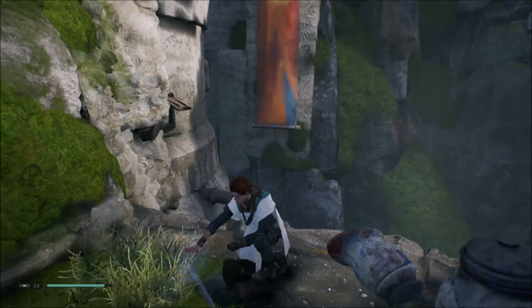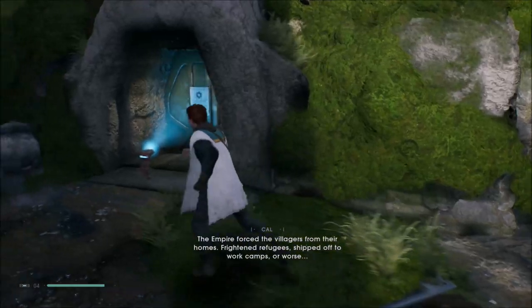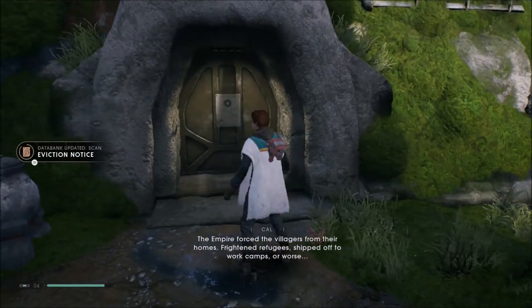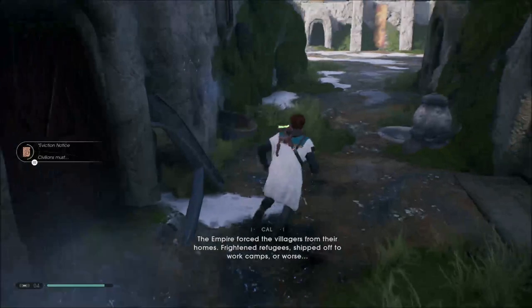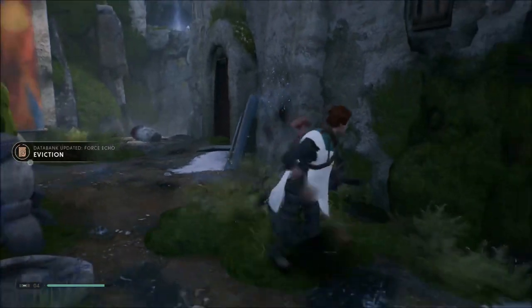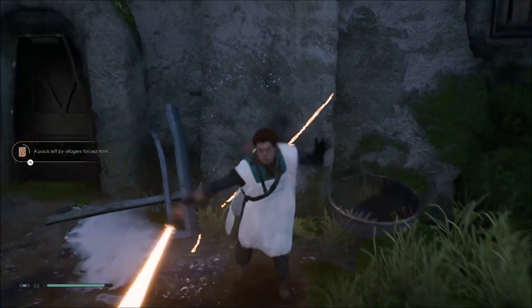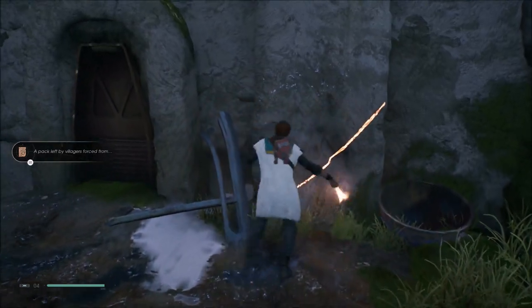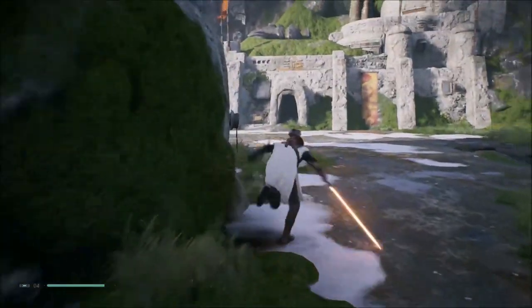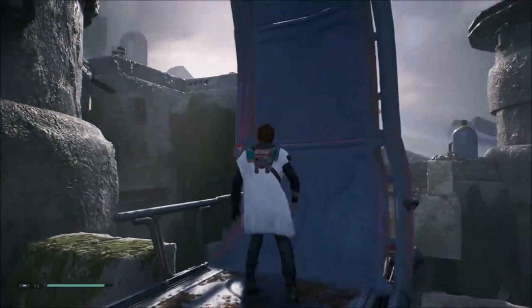Another sense echo: 'Eviction notice.' There's some sort of force thing here — you can tell because of all the strange stuff going on. But I can't do anything with it. I can't open this — I need a force push for this.